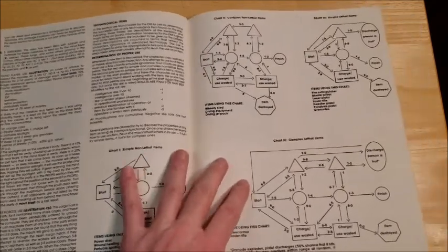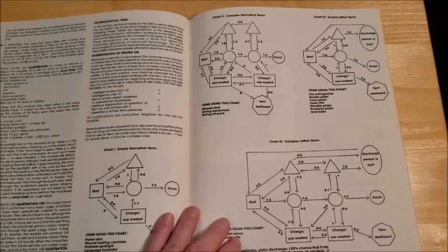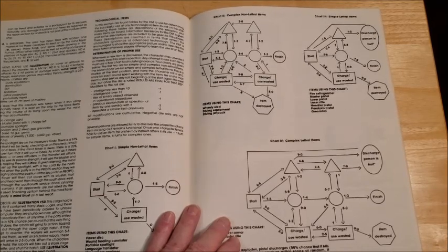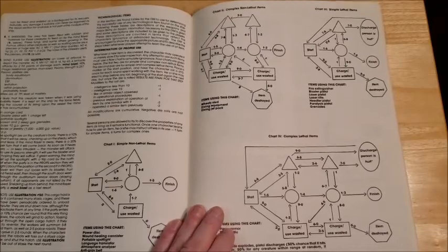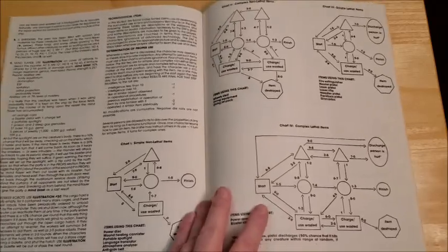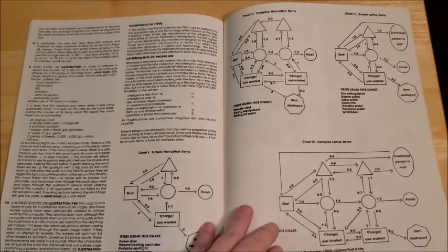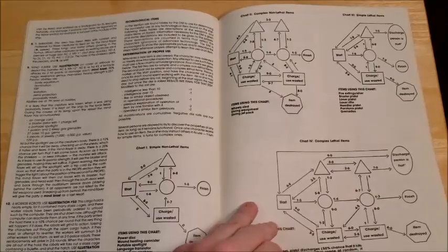Coming back to this module — these are the flowcharts. Anybody familiar with the original Gamma World is used to these flowcharts, and what a pain these were. You want to slam gameplay to a halt — trot one of these out. These are used to figure out the technology: since the player characters are not used to it, they have to trial-and-error it, and these charts walk you through it with die rolls. What I used to do as a DM is sit with this chart before the game, flow through it, and then role-play how the players did based on what I rolled. I used these charts off-screen, if you will, and didn't slow my players down with it. I do recommend that approach.